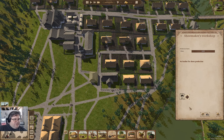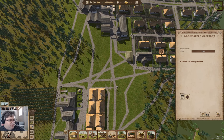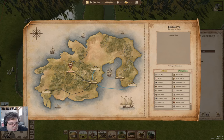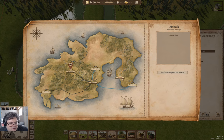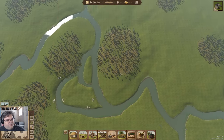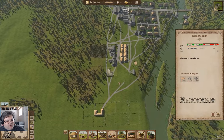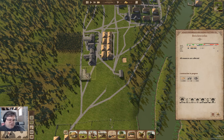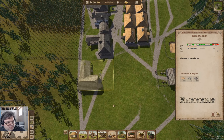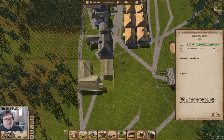Let's just have the ladies doing the shoemaking and we'll supply everything here. There's no leather for shoes production, but that's fine — I just need somebody who's going to sell it. They're here for eight days. We're building a brickworks.